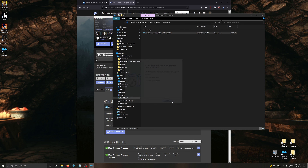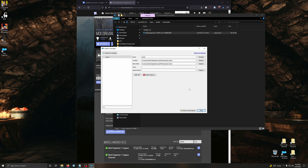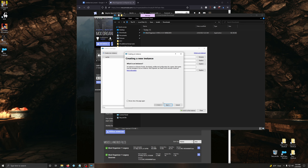Now let's launch Mod Organizer 2. We're going to create a new instance - creating a new instance. We're going to create a portable instance. Click on Cyberpunk - this is where you installed it. Next, then finish.